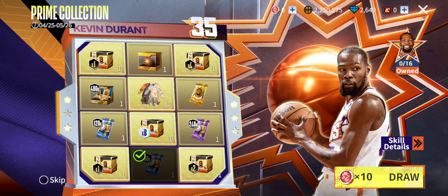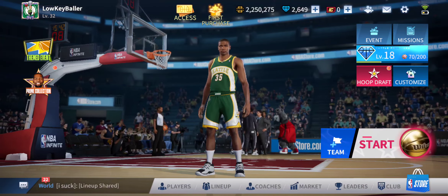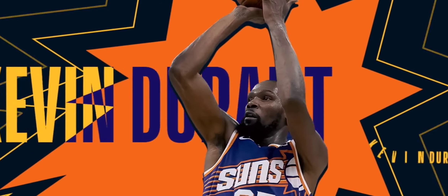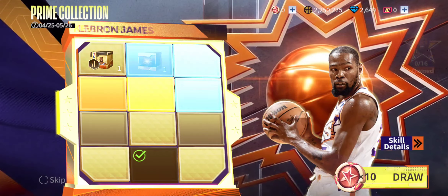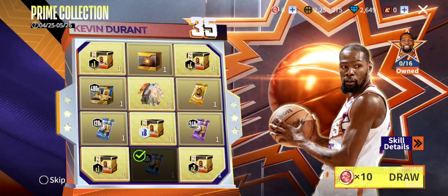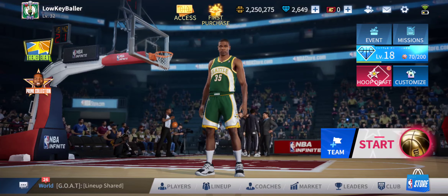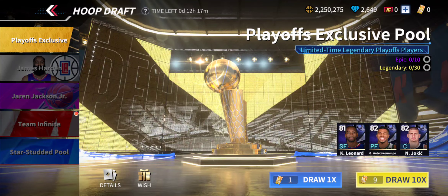I got 60,000 gold — I'll take it. The game was messing with me there for a second. Alright, so let's go to the Hoop Draft and open up some of our draft picks. The Playoff Exclusive one looks kind of fire but obviously can't pay for that since I don't spend real money on the game.